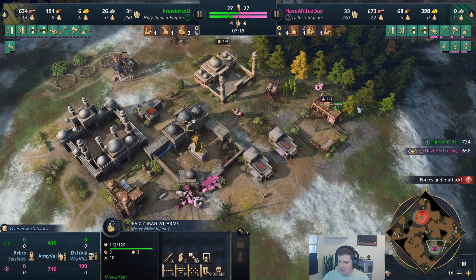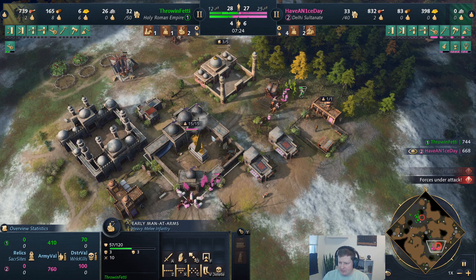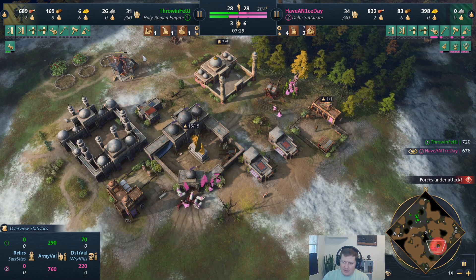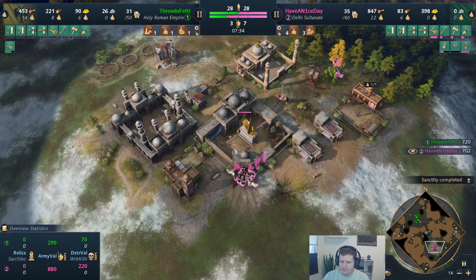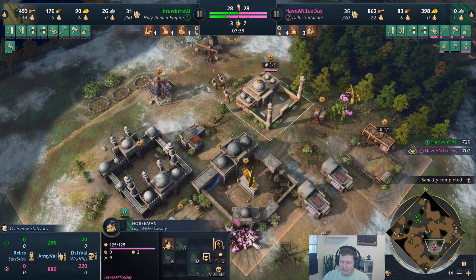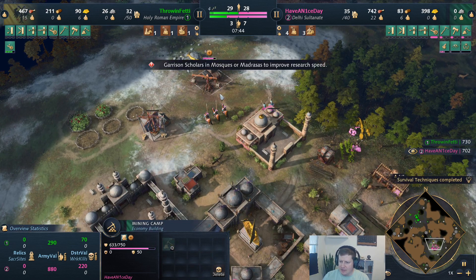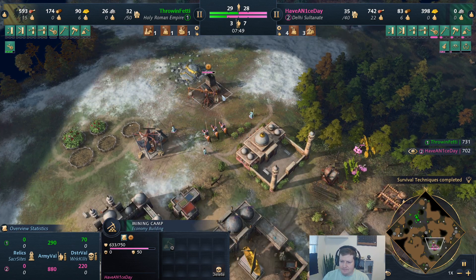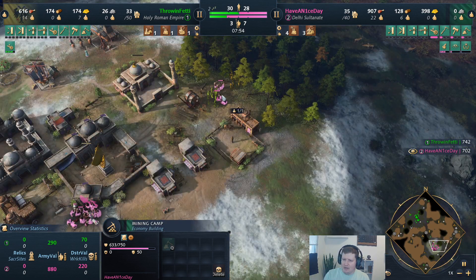There's another man at arms — two men at arms on us. We're going to bait this one into the TC and garrison with the food villagers. We gave away one there. Now we've got a little something to fight back: three scholars. This would actually do pretty well against men at arms. We're going to look to move out and start taking these sacred sites so we can age up. He's got men at arms — he can't be everywhere.